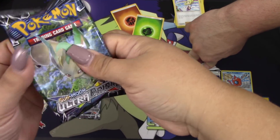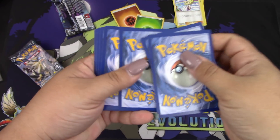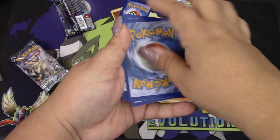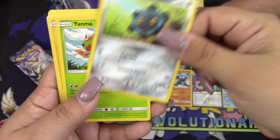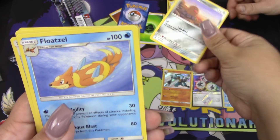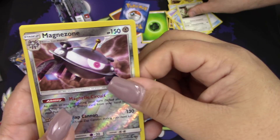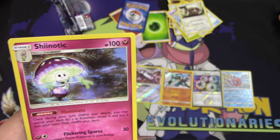Just to recap: reverse rares are worth one, holos and prisms are worth two each, GXs are three, full arts are four, and rainbow and secret rares are worth five. Pack three — we got a Gible, Bronzor, Yanma, Shinx, Alolan Diglett, Floatzel, Looker Whistle, Oranguru, Magnezone — that's a rare, worth one point — and Sinacta.